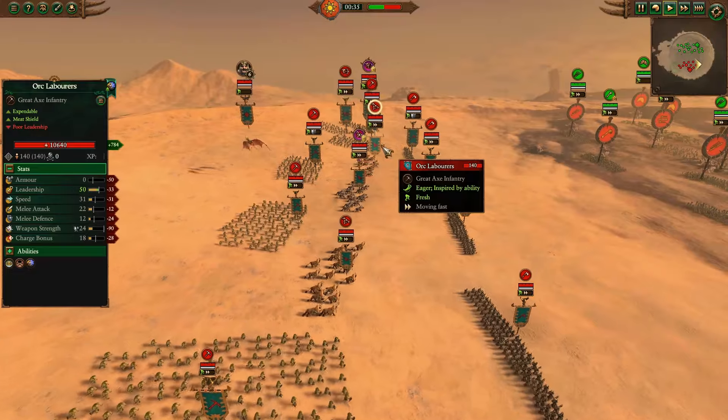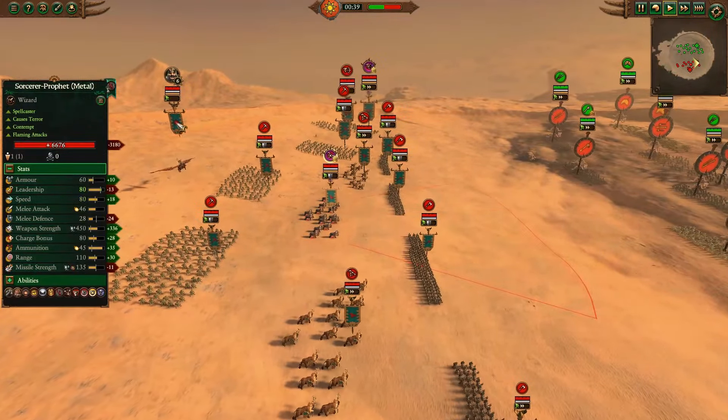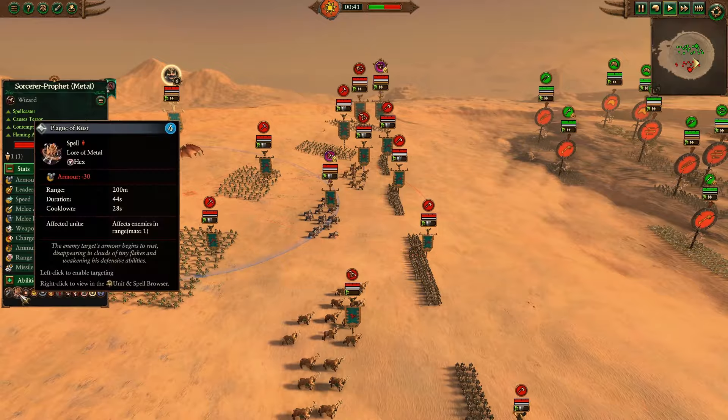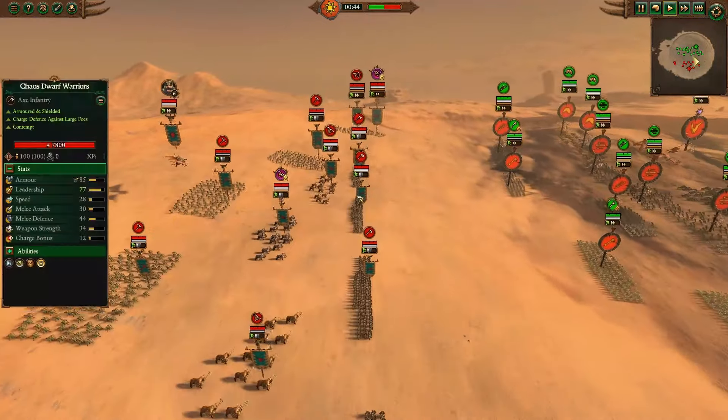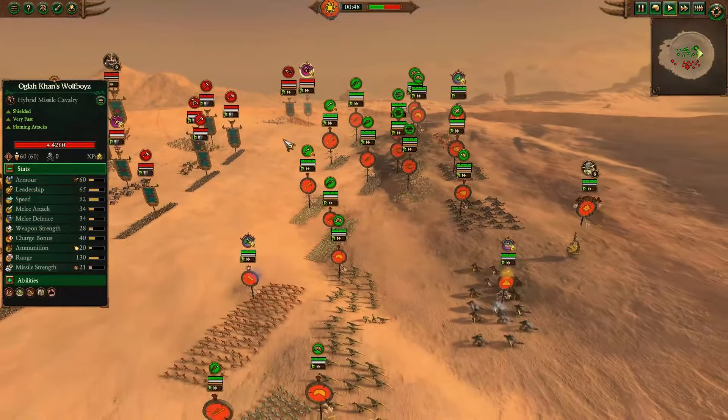On the other side, for the Chaos Dwarves, a much smaller build. We have three Bull Centaur Renders — two with Great Weapons, one is the Hash of Stark Ravagers. A Metal Caster of their own with Plague of Rust and Searing Doom, a bunch of Orc Laborers, a frontline of Chaos Dwarf Warriors, and then two Hobgoblin Wolf Raiders with bows, one of which is Oglecon's Wolf Boys.